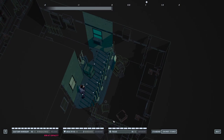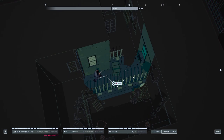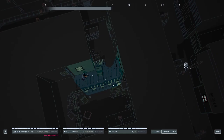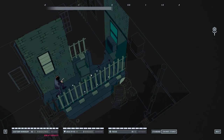Here we are in John Wick Hex. This is basically how gameplay looks. We're in a sort of 3D isometric viewpoint. We can scroll the camera around, rotate with Q and E, and also zoom in and out. Some of the buildings do get in the way, so you can't always see what's going on.